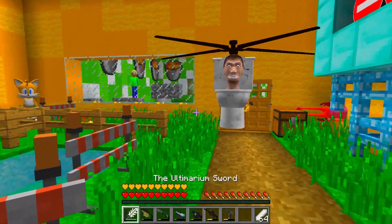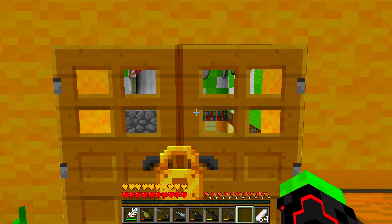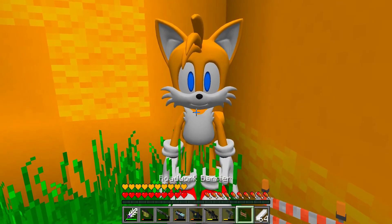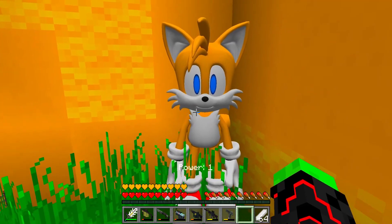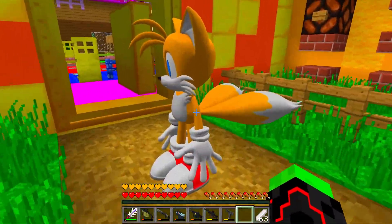There are more monsters waiting for us out there, but first let's save Tails. How do we get through here? Hey Tails! Oh hey, Zobac — good thing you got through those scary monsters. They were gonna eat me! We can't eat you, you're good. Let's get you over here away from all these monsters so Tails won't be in any danger.